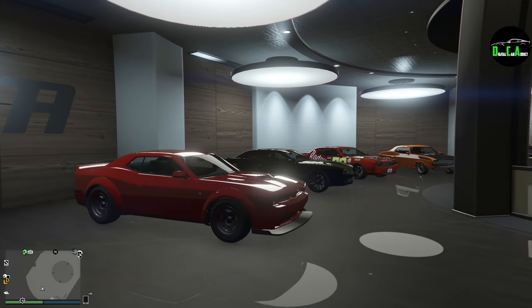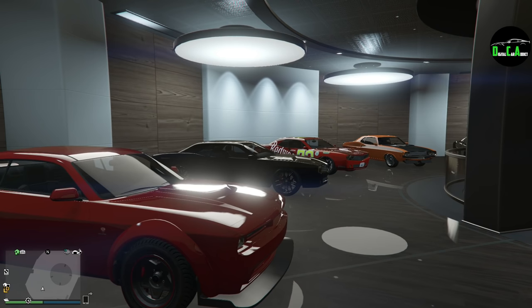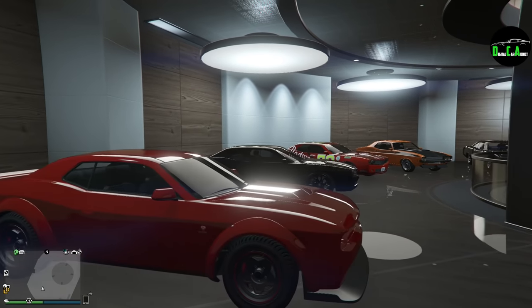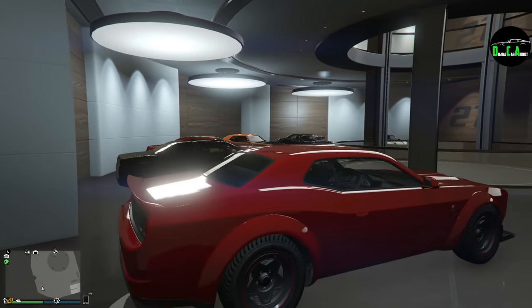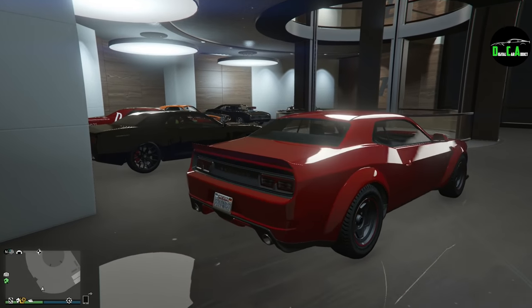I already purchased it — here it is right here. I have all the normal Gauntlets in the background: the regular Gauntlet, the Redwood, the Gauntlet Classic that also came in this DLC, and the Dukes. Just got Mopar Nation here on the first floor, so it just looks phenomenal.